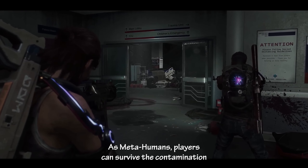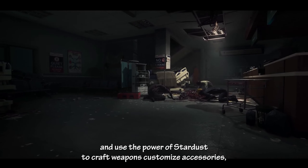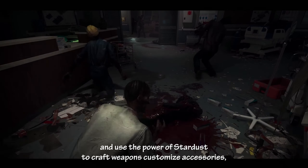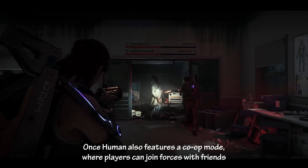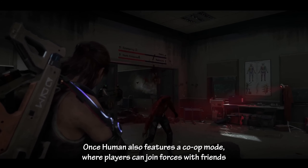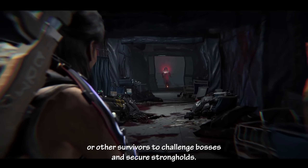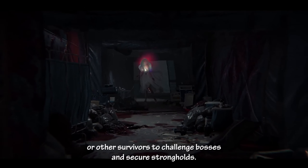As metahumans, players can survive the contamination and use the power of Stardust to craft weapons, customize accessories, and upgrade their firearms. Once Human also features a co-op mode where players can join forces with friends or other survivors to challenge bosses and secure strongholds.